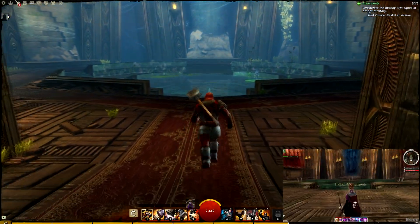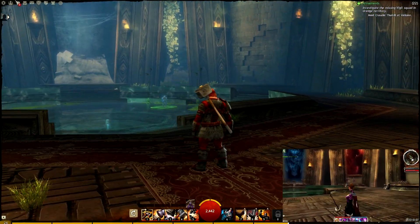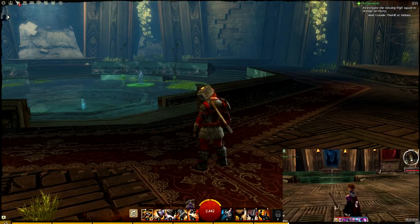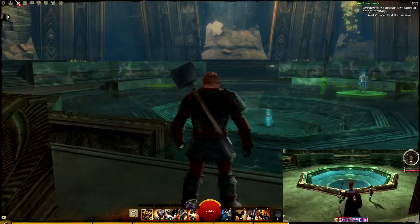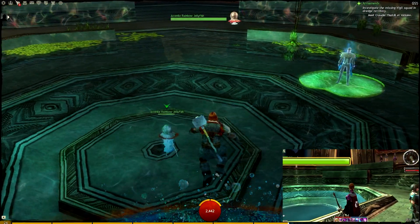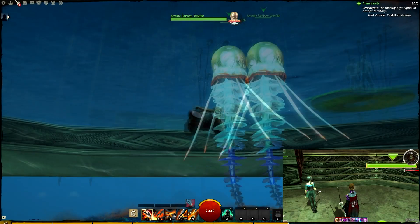This is the actual Hall of Monuments — this is where all of the trophies and stuff you got to display from Guild Wars 1 would hang out in the tapestries. Now a lot of it is just rubble and cobwebs, and the scrying pool in the center, which revealed a lot of the plot elements. Here's the last of the ranger pets — the rainbow jellyfish that you can unlock. That's an aquatic pet, obviously.